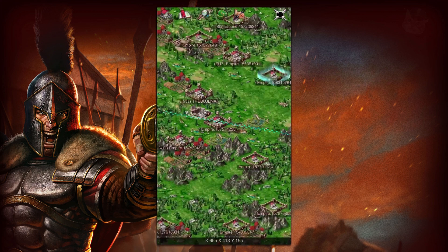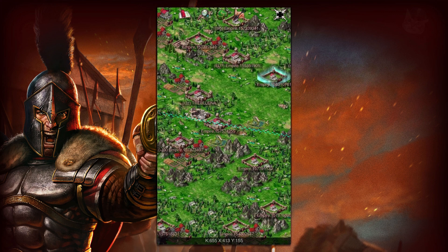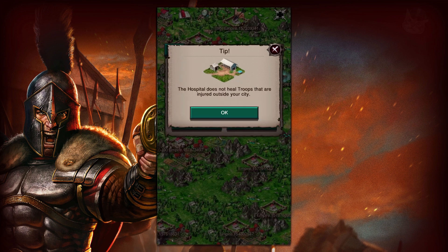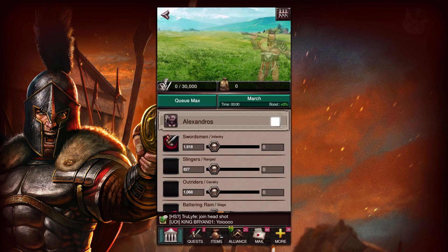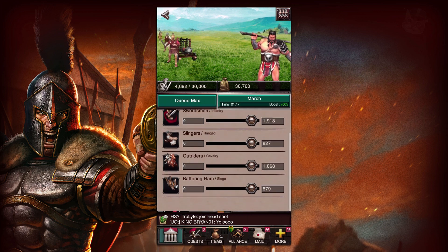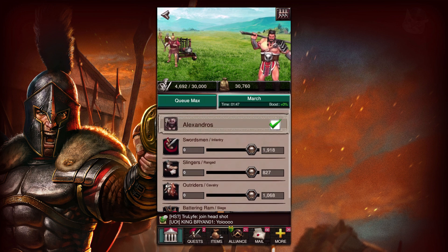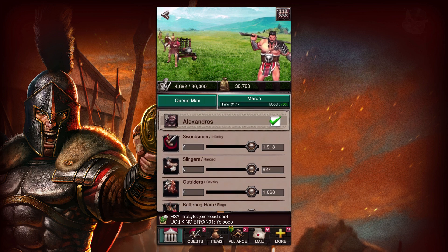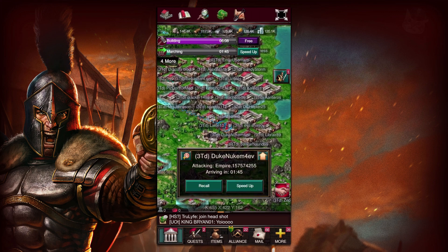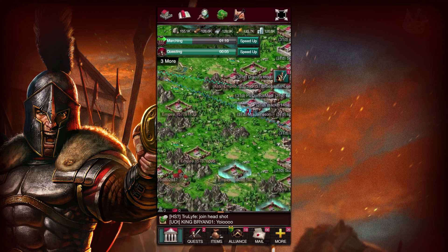We've got our new opponent right here — we're going to take this guy down. We're not even going to scout him out first, we're just going to go for it. Zero kills, a low amount of power — I think we've got this one in the bag. This is a nice comfortable starting-off point. This will be the first real attack I've done in the game. We're going to throw all of our troops in there and bring in Alexandros, our mighty hero. Our troops are on their way — we've got a minute and ten seconds to prepare.